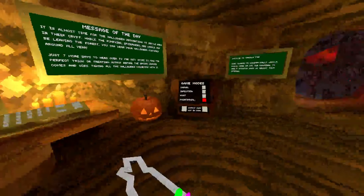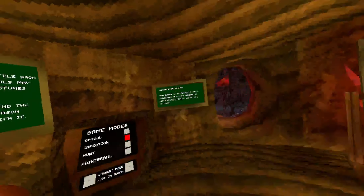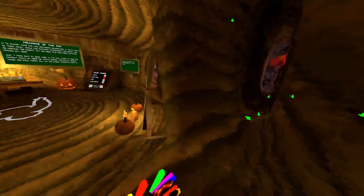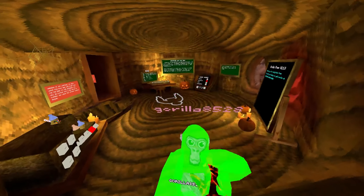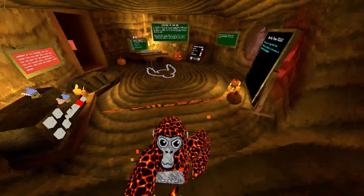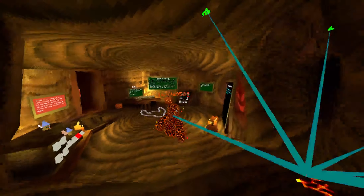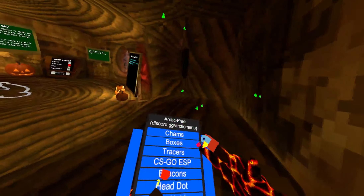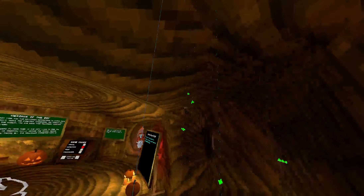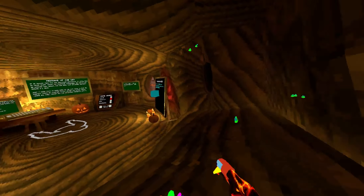Chams — these are all the beacon mods, let me go ahead and go into public. So we have Chams — going to roll with Chams. I got boxes — nice little boxes on everyone. Tracers — really nice tracers. CSGO ESP — activates both the tracers and boxes. Beacons — really nice. Head dot — little dot on their head.